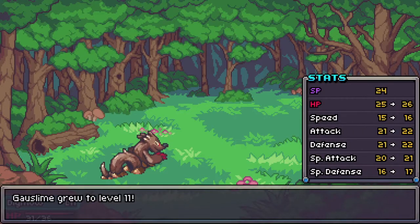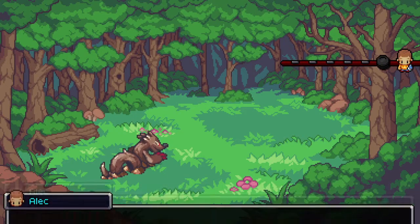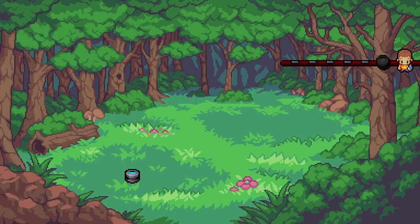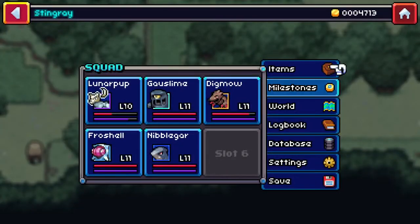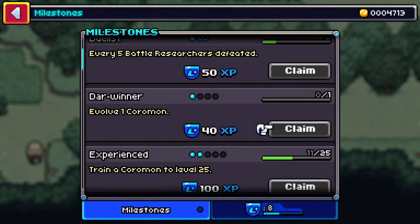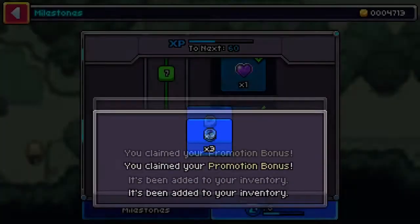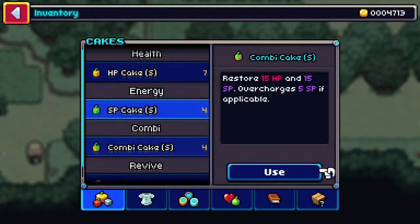My Goss Lime went up — that's good — but my other one didn't, which is unfortunate. My Lunar Pup did not go up a level. My milestone: five battles defeated. Level eight! Awesome, we get some — I think that's another fruit type.